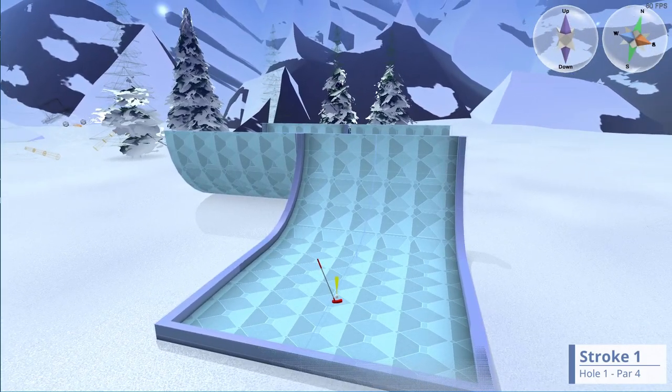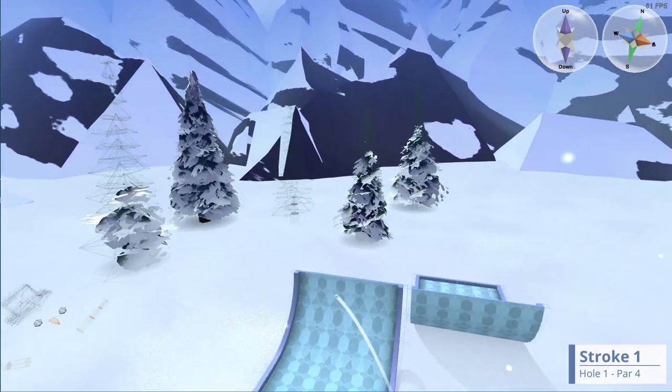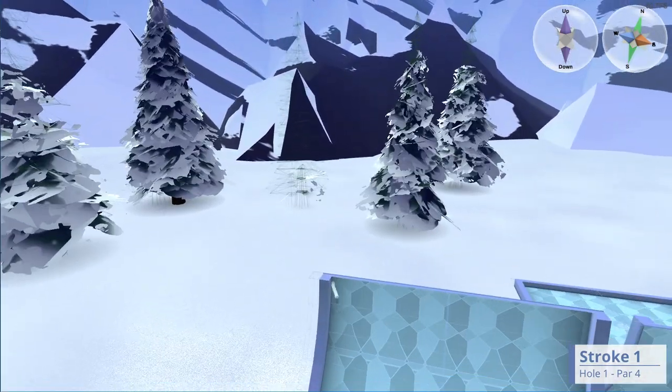I'm going to position my shot so that it can hop up into the next hole and it should not actually shift in four dimensions as long as we do it this way. As you can see, nothing's shifting even as the ball rolls on the hill.